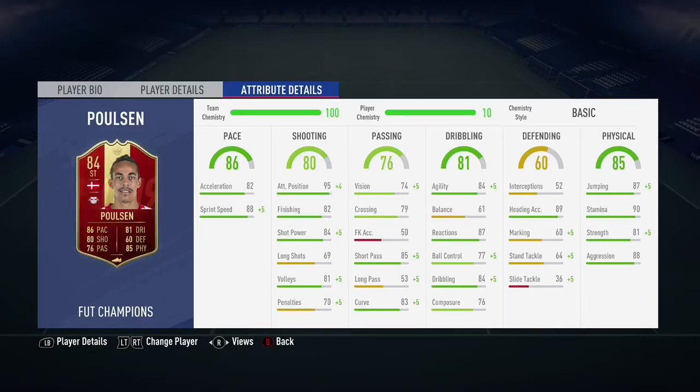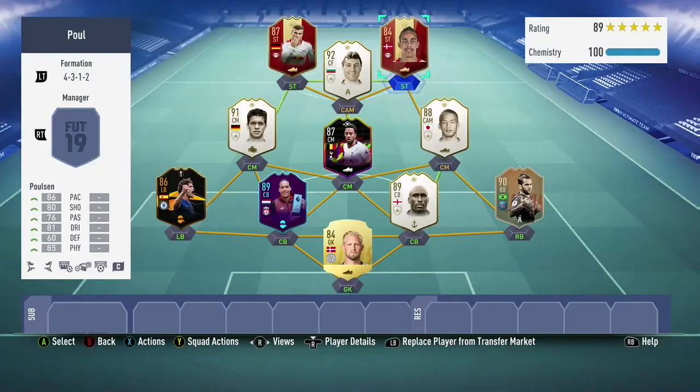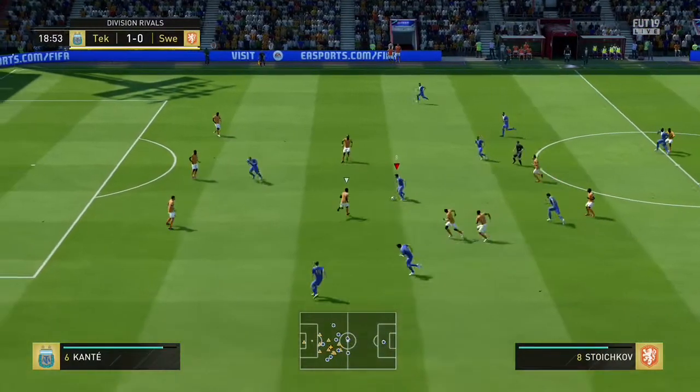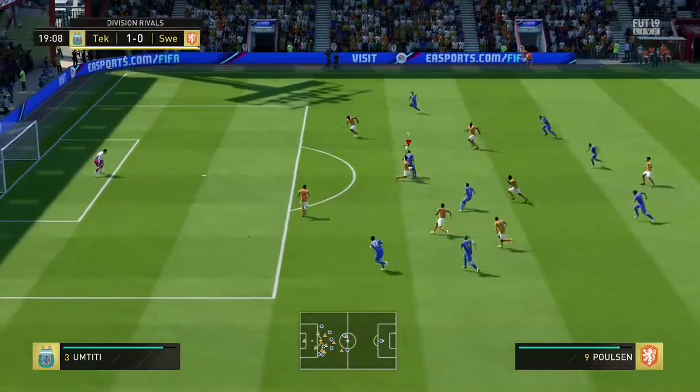But Poulsen is definitely one of the bright spots in the Team of the Week — one of the more exciting cards. He's 20k on Xbox and PlayStation, so he's very cheap. I would definitely buy him as soon as possible, because this is going to be his cheapest price right now while all these packs are being opened.